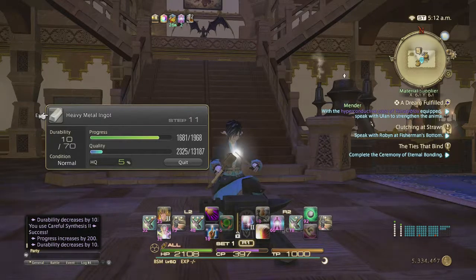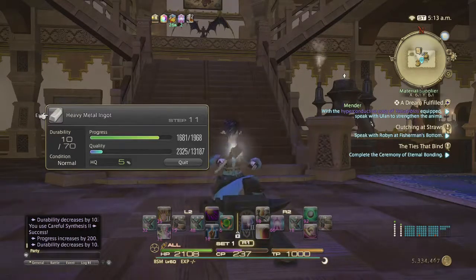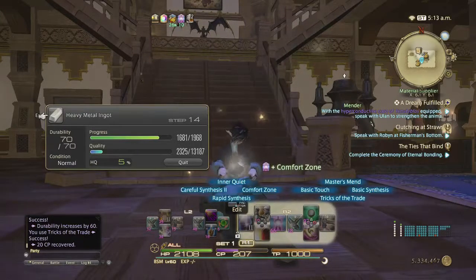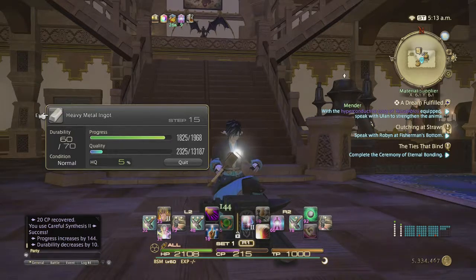Let's see — I think I've done it right actually. So we do master's mend 2, then we're going to do a trick of the trade — we've got it, nice. Comfort zone has worn off so we're going to refresh it, then we're going to do careful synthesis 2 again. If I add 144 now we would get 969, which is one over, so we've pretty much guaranteed the success.